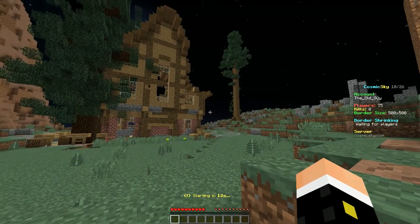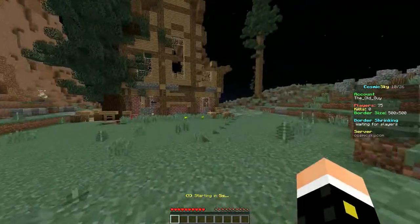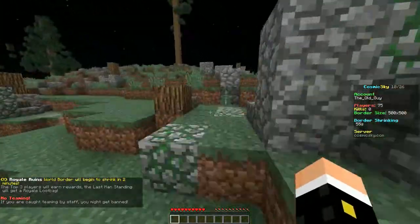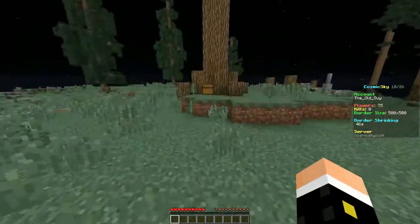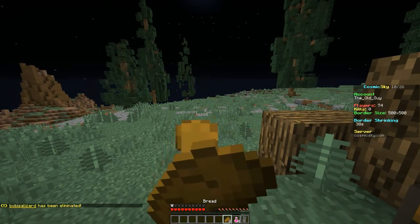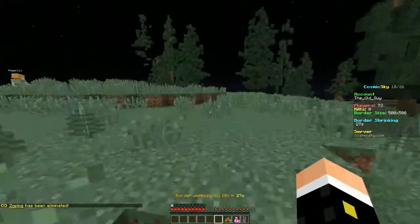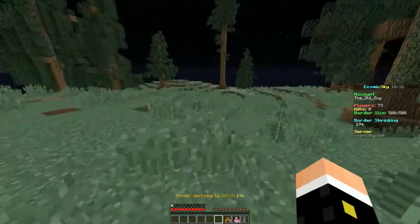We're getting ready - coming up on 10 seconds. I think I'm going to go this way. I can't see anybody else around. Somebody's flexing on me already. Where's the chest? I know there's got to be a chest around here somewhere. I've survived the first 30 seconds. That chest is probably already taken. There's people up there - maybe if I go this way, I'll last a little bit longer.